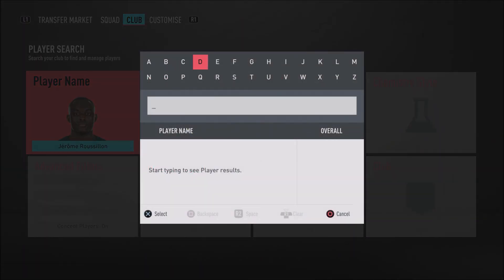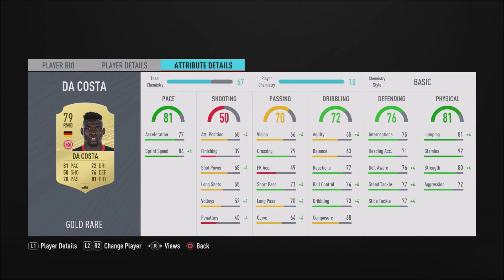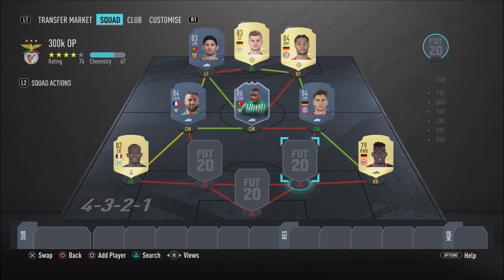Let's move on to the right-back position. We have definitely the cheapest player in this team - Danny DaCosta. He's very cheap but he gets the job done in that right-back position. He's quite tall at 6'2", has a bit of pace with 84 sprint speed and 77 acceleration. He can also defend, being physical with 80 strength, 77 stand tackle, and 77 slide tackle. Overall he isn't too bad - I'm using him right now on my team and he does pretty well.